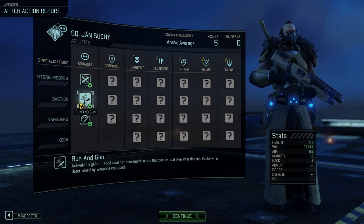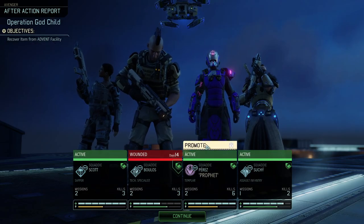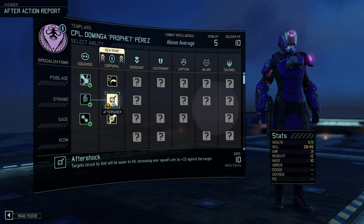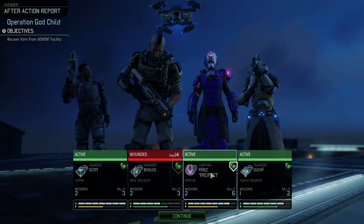Then we have Run and Gun — basically shoot after dashing. And we have slash with our sword. Our Templar can get Parry — after attacking with Rend, prevent all damage from the next attack instead of moving. After Shock, target struck by Volt will be easier to hit, increasing your squad's aim by plus 15. And Amplify — mark a single target with a psionic lens, causing them to take an additional 33% damage from future single-target attacks. Costs one focus. We are definitely going to take Parry — that is just an amazing ability.